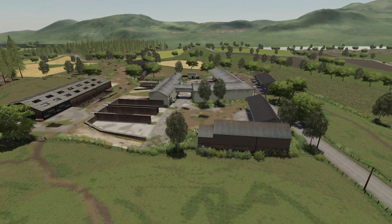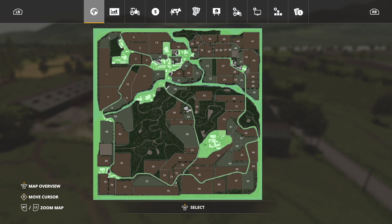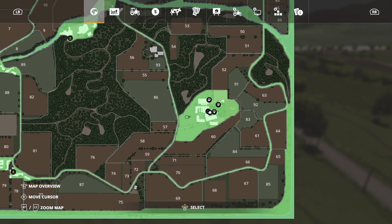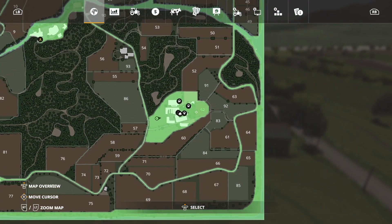Let's take a look at the PDA and see what we've got going on. Look at that — a bunch of fields, all different shapes and sizes. You start off with all the main farm stuff, and in New Farmer mode you get one field — Field 62.